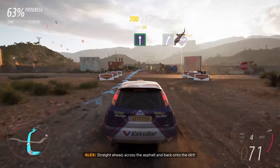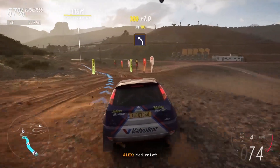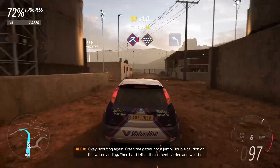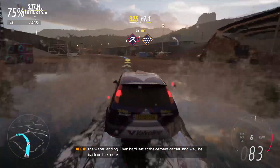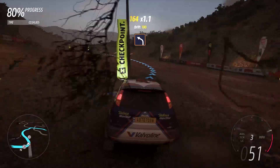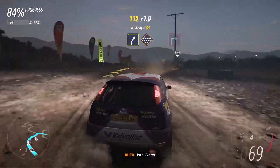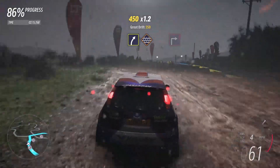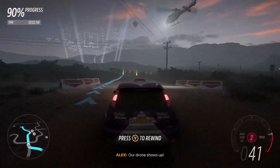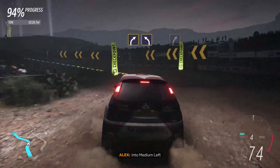Straight ahead across the asphalt and back onto the dirt. Easy right, followed by bumps. Medium left. Straight ahead. Scouting again — crash the gates into a jump. Double caution on the water landing. Then hard left at the cement carrier and we'll be back on the route. Right, and there's the road. Easy right. Media right. Into water. Square right. Our drone shows up. Media right, intermediate left. Intermediate left, with your right.